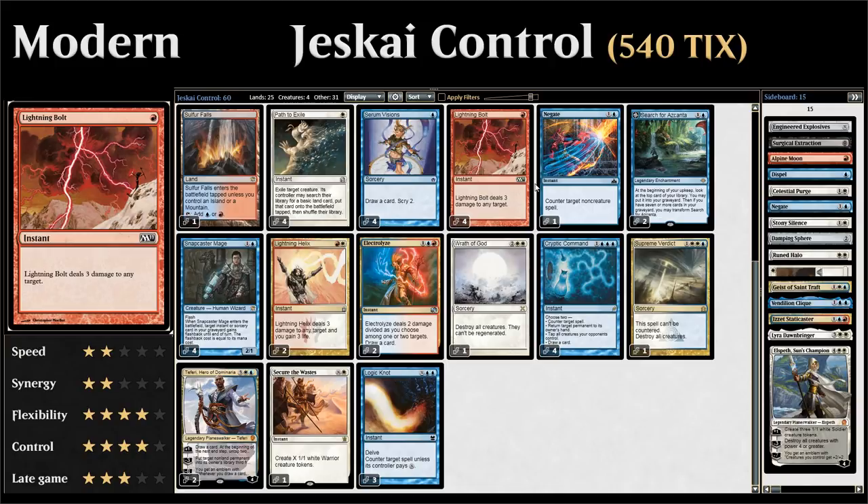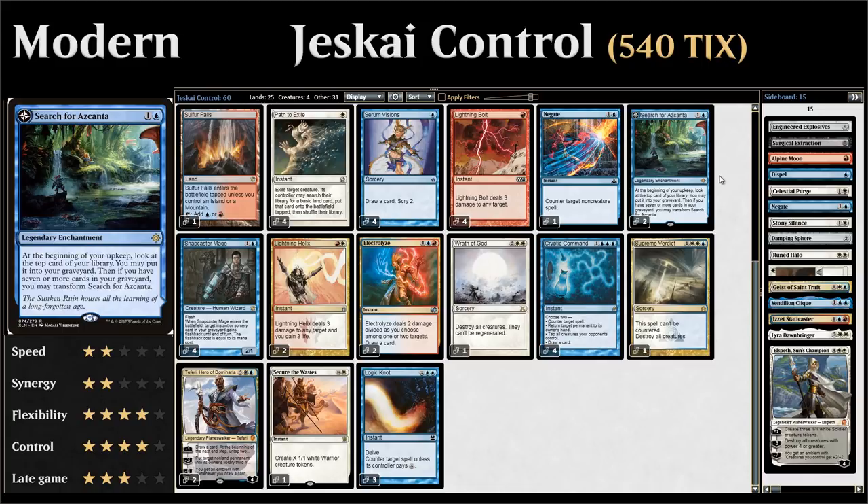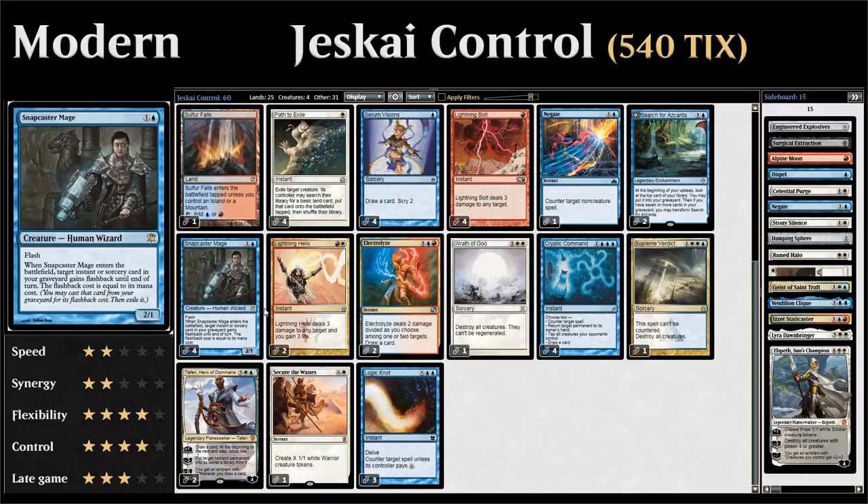Moving to two-drops: a single copy of Negate to counter non-creature spells, with an additional copy in the sideboard. Two copies of Search for Azcanta, which gives us card selection and transforms into Azcanta, the Sunken Ruin—our main card advantage engine—as well as Teferi, Hero of Dominaria.